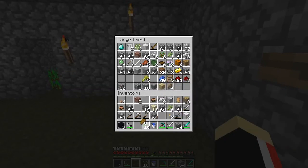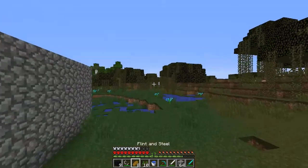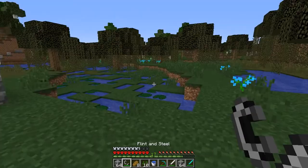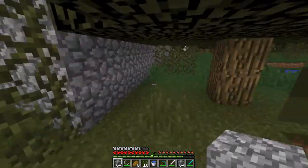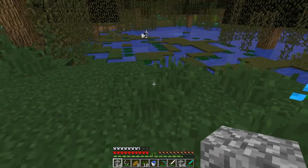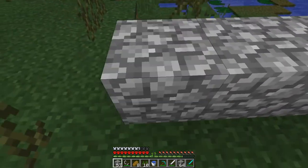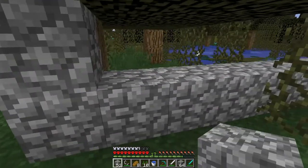We have bread already, so now we start building our mob trap. We should find a big place. The mob trap is a dark place where mobs spawn and get trapped — it's like an automatic killer that will kill them so you don't need to fight.